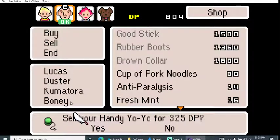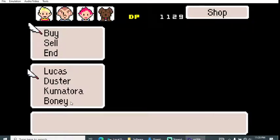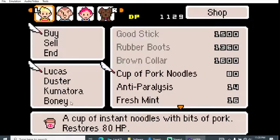I'm gonna spend all my money here. There's a brown collar — offense 20, which seems like it'd be worth it even more. Buy. I've got just a little bit of DP left, along with my cup of pork noodles.